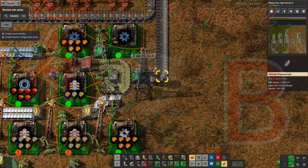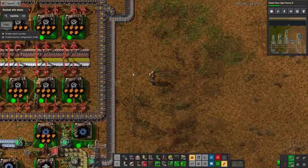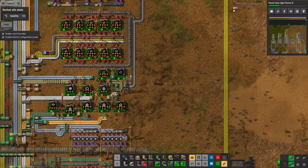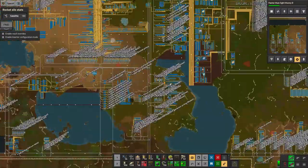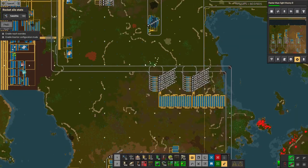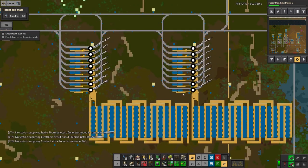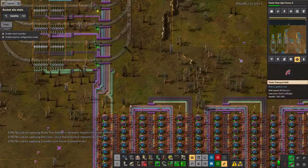Hello everyone and welcome back to Lawrence Place Factorio's Space Expansion. I think everything is actually going quite well today and I have very few things to complain about. In the last episode I set up the science construction down here and had these science factories up here. They're all now finished and working, except for modules. So they're running quite well.